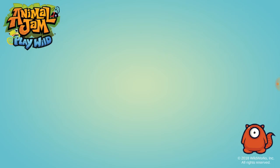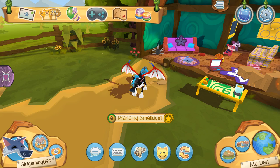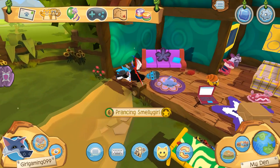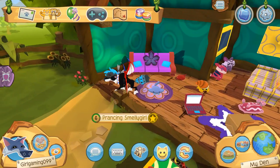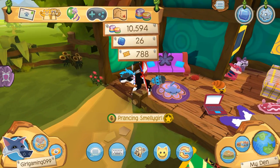Let me go to the house and I can talk to you then. By the way, I just got a new floor and new wallpaper and I added some stuff inside my house. And I also have 26 sapphires, 10,000 money, and 10,000 gems. Money is in real life. Gems is in Animal Jam Play Wild and in Animal Jam. And 788 tickets for the carnival.